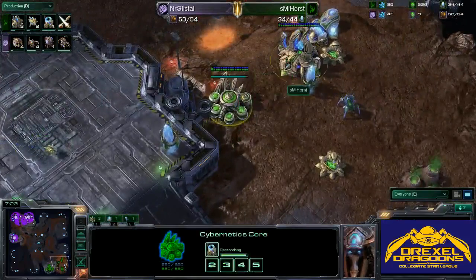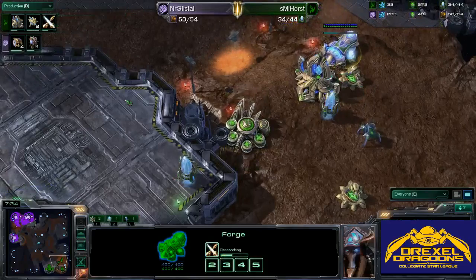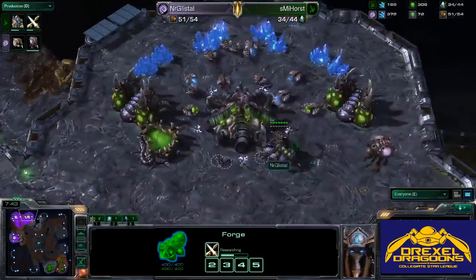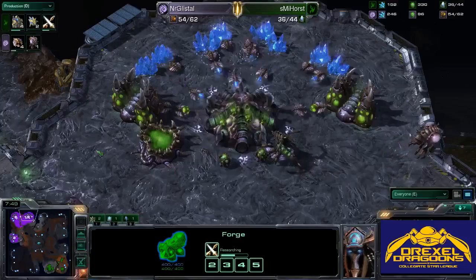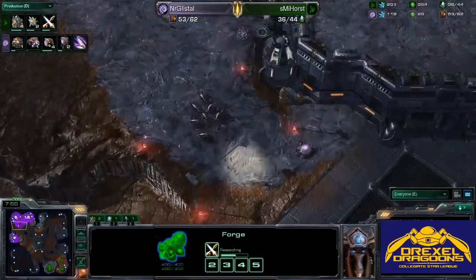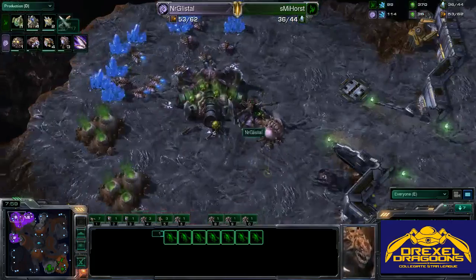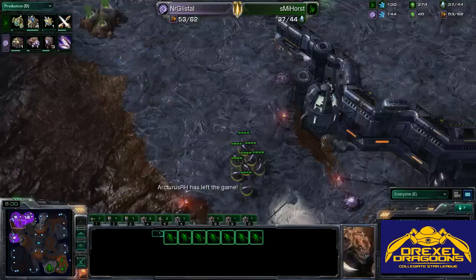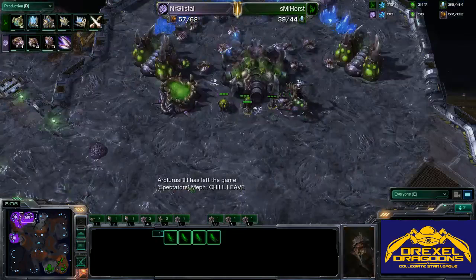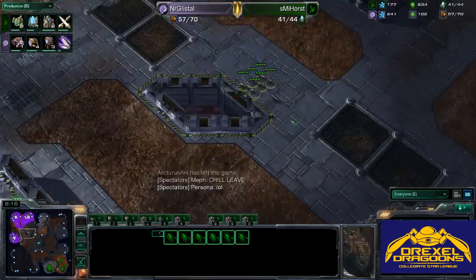I don't really like this opening — this is really exposed. Warp Gate Research is just about to finish and the plus one is about halfway done. It looks like Glistel is getting some nice saturation on these bases — he is ten workers ahead right now, pretty nice. He has the economic advantage; we'll see if he can hold against some pressure. Still no real tech structures for our Zerg player. It looks like he's going for some kind of Zergling-heavy style. Zergling speed is coming up now at the eight minute mark — this is indeed a Spanishiwa style of play.